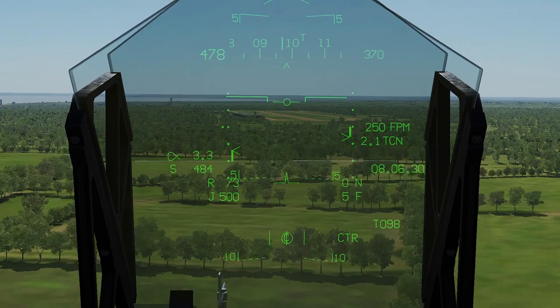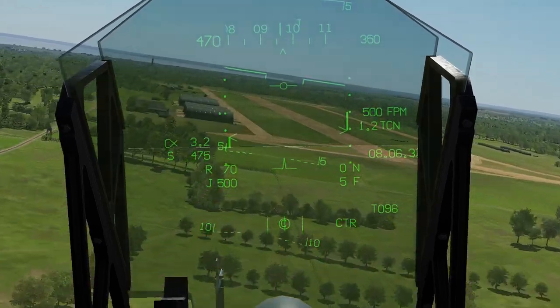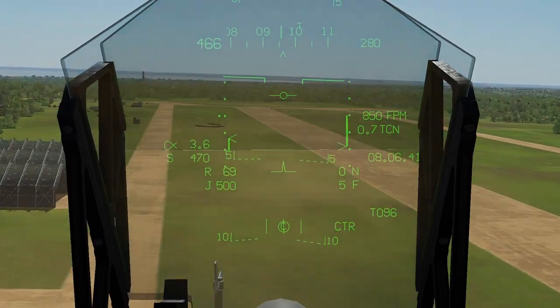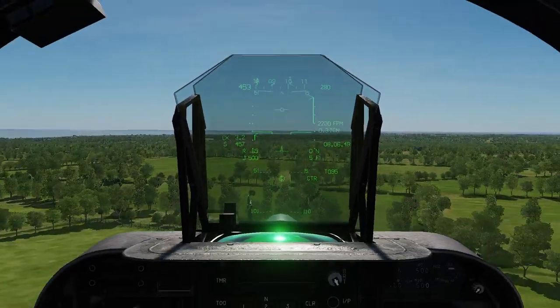Here we are approaching the TACAN beacon at the airfield Saint-Cois-sur-Mer. Let's do a low-level pass — and there's the model of the TACAN beacon, just there. Job done.